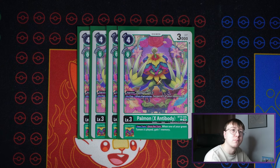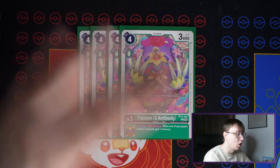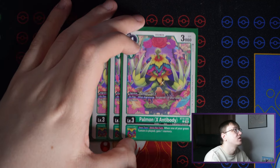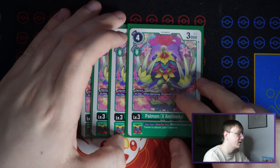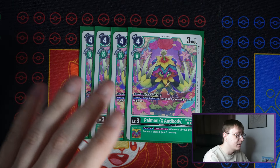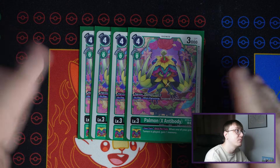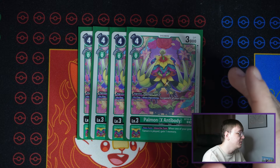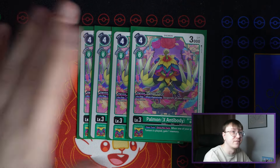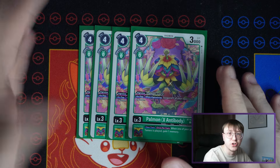The good part about BT10 Palmon is that now there's also Palmon X Antibody, which is just another body for that search. Rounding off the rookie lineup is the new Palmon X Antibody from BT15. It has a simple on-play or when-digivolving effect: suspend a digimon, and as an inheritable, when one of your green tamers is played, gain one memory. This card is a cornerstone of the deck — we want to suspend guys for effects, and that memory gain when you play a tamer is pretty nice.